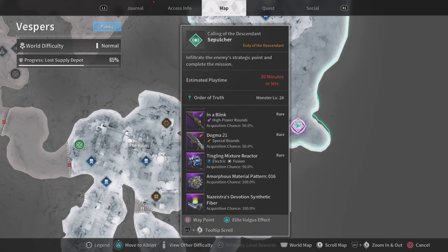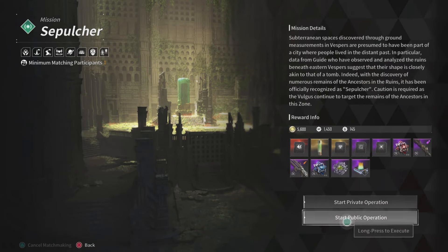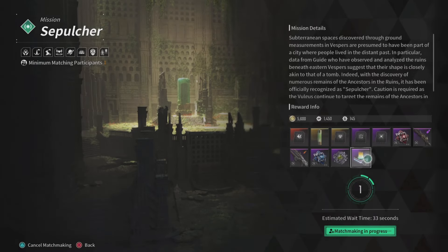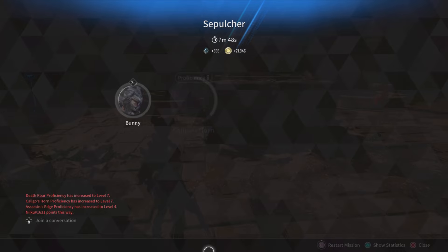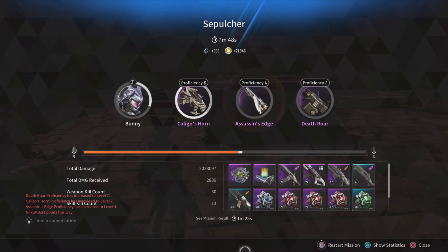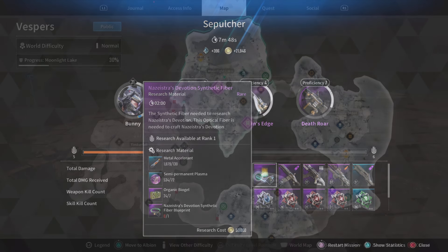Next up, we're going over to the Sepulchre — that's how you pronounce it, something like that. You come over here to this mission, and when you start up this mission, you are going to get yourself the Devotion Synthetic Fiber. Once again, this is going to be a 100% drop chance, so no farming or anything. Complete the mission and you're pretty much good to go.